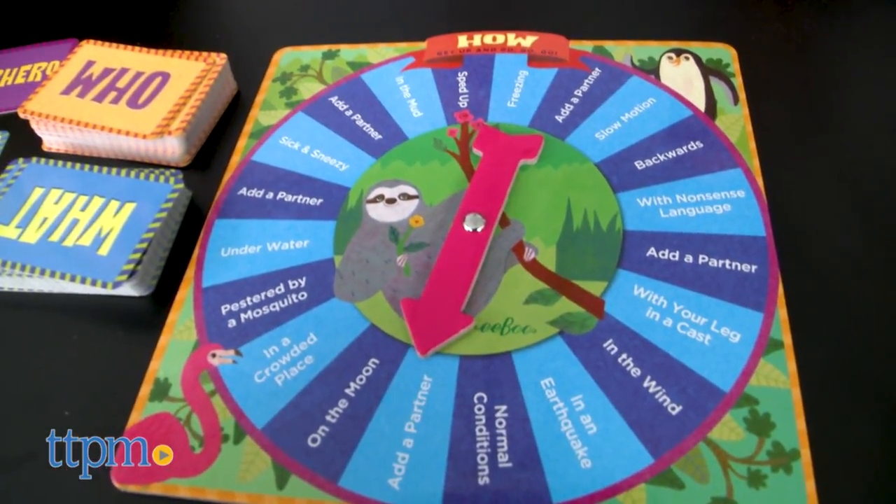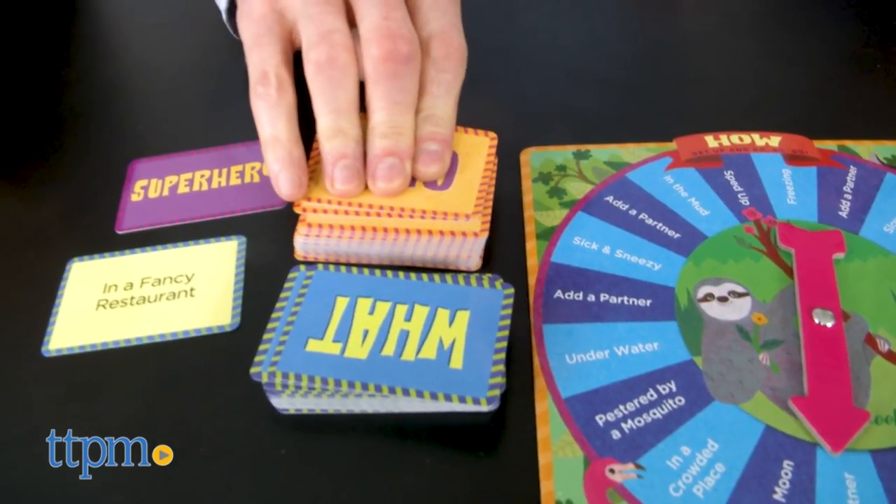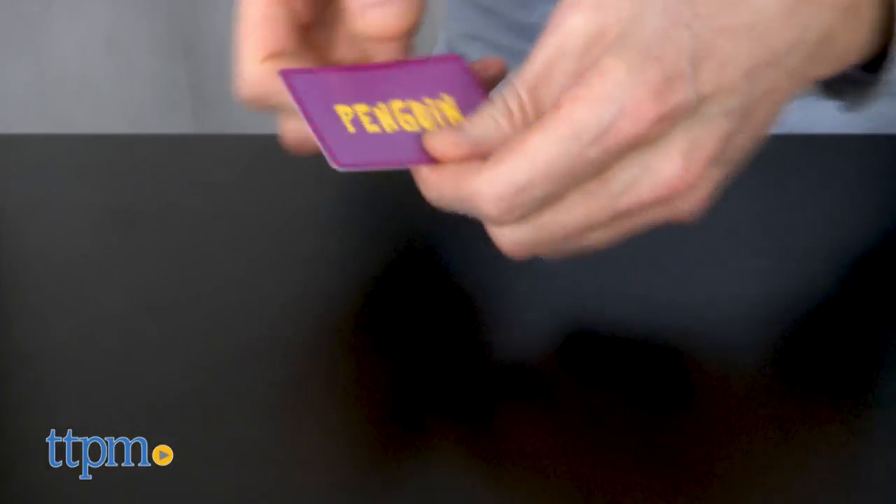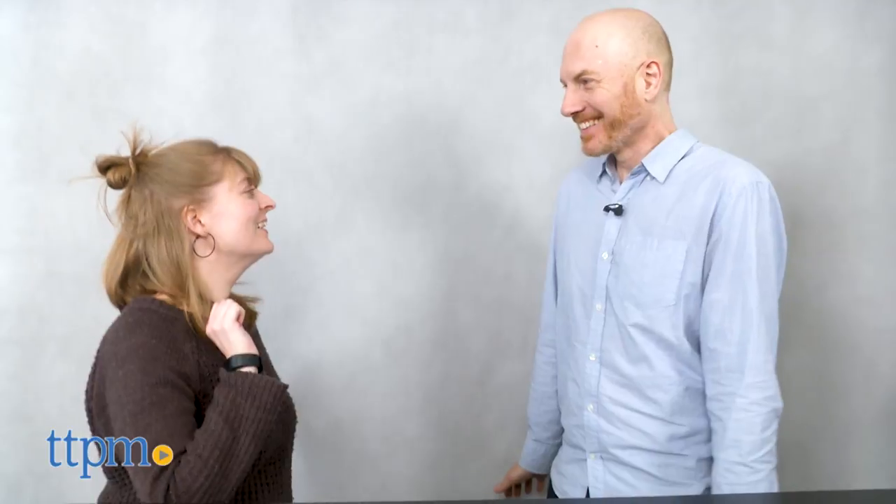The encore. At the end of the game, players should pick one of their characters to revisit. Pick a what card, and then everyone should perform one final scene together.